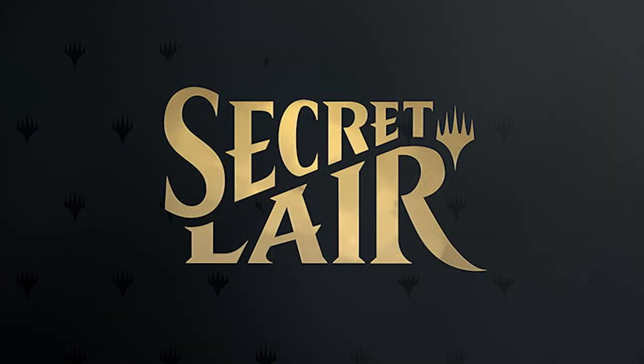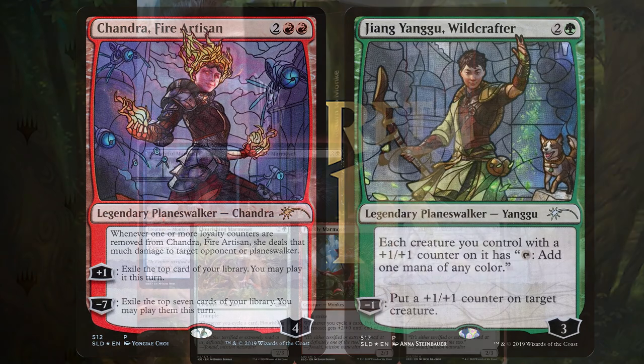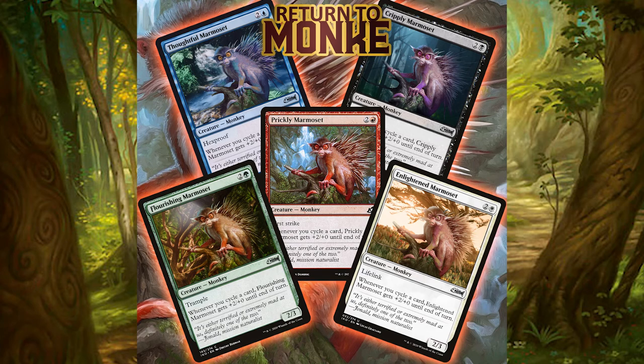And like every secret lair we'll send you a stained glass windowed War of the Spark Planeswalker. Why? Because we accidentally printed out too many, that's why. So don't miss out. This 24-hour sale will soon leaf the store and never be on sale again. This is a product that will never be printed again, so make sure you buy as many as you can — limited to 50 per customer.